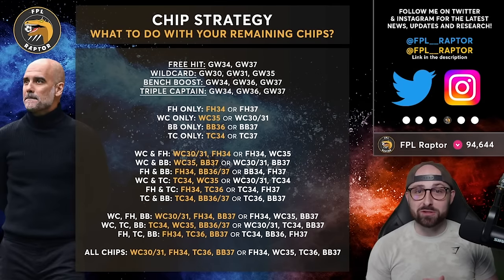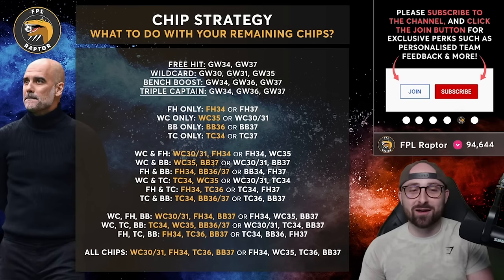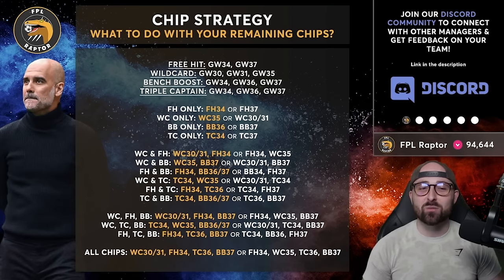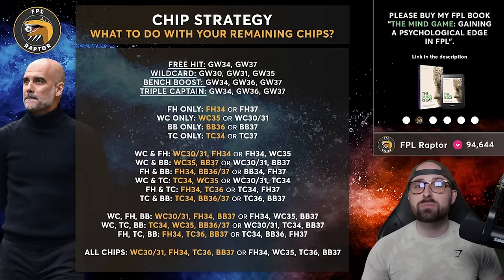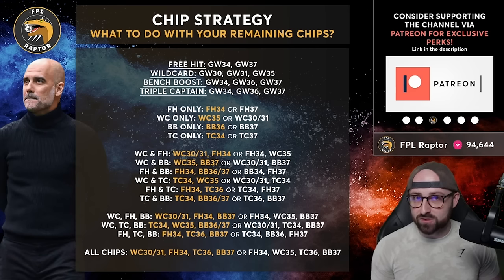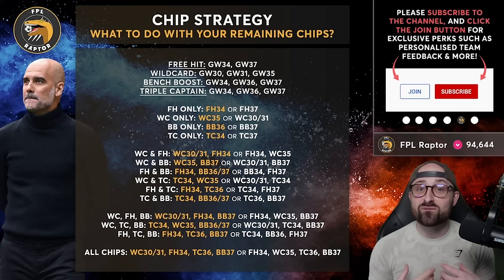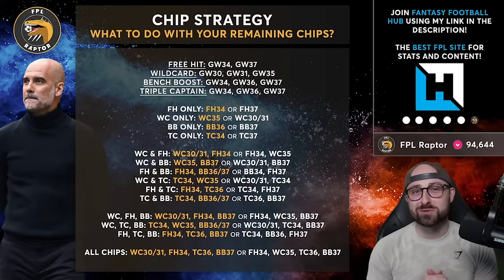I promised throughout last week that I'd do this because I get so many questions about chip strategy — what if you've only got certain chips? I've gone through the best combinations. What I've got is when I'd ideally play each chip, and then based on each combination of chips available, which weeks I think they should be played. Of course this is team dependent — if you think your team is fine, adjust accordingly. I've tried to provide a favourite and an alternative for each chip combination.